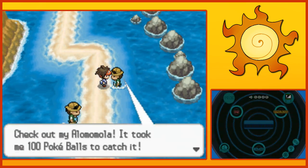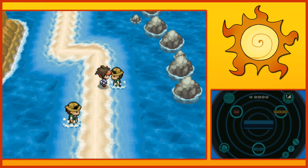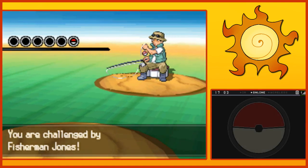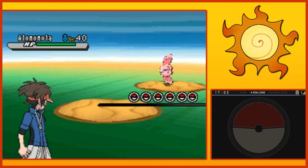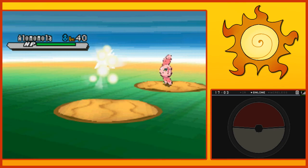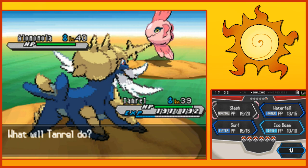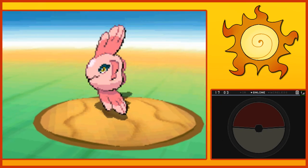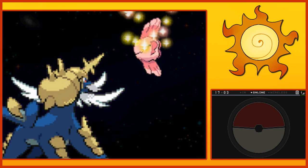Hello there, sir. Check out my Alomomola. It took me 100 Pokeballs to catch it. Sir? That seems concerning. Sir. Jones — may I call you Jones? Alomomola is one of the weirdest Pokemon names. It's also a very bizarre design, because those look like hands. But it's fun to say. Alomomola. An Alolan Alomomola with some Cola.